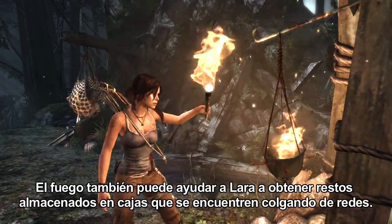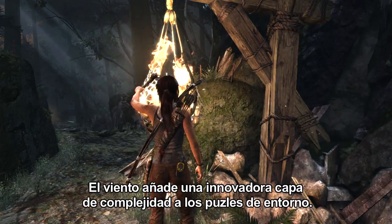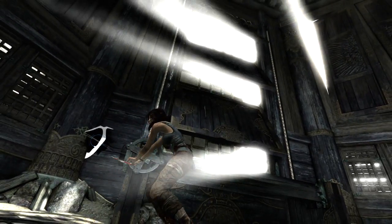Fire can also help Lara acquire hard-to-get salvage stashed in crates that are hanging in nets. Meanwhile, wind can add an innovative layer of complexity to environmental puzzles.